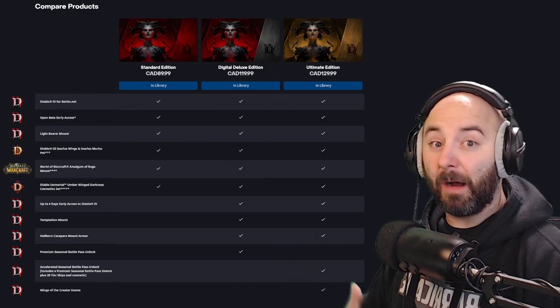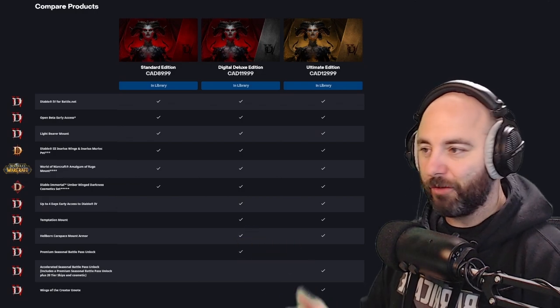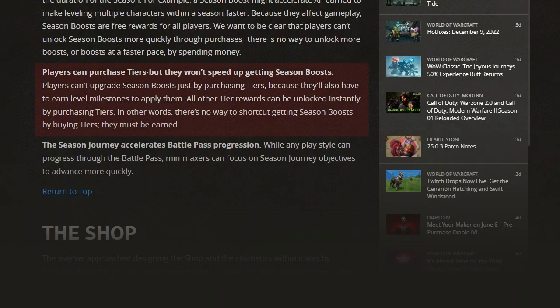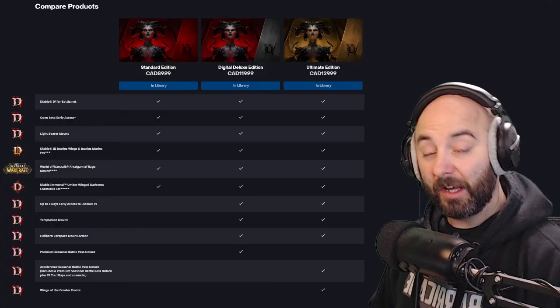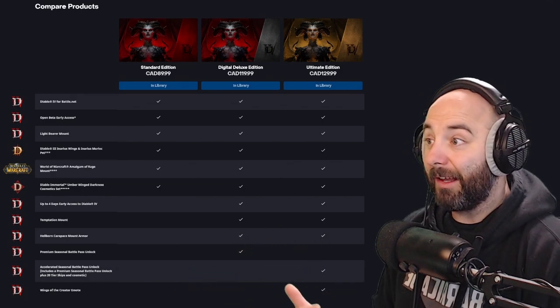With regards to buying everything in the Battle Pass — even if you max it out, you won't just win everything. Players can purchase tiers, but they won't speed up getting season boosts. You also have to earn level milestones to apply them. All other tier rewards can be unlocked instantly by purchasing tiers. So there's no shortcut to getting season boosts — they must be earned. If you want that player power or EXP boost, you have to level your character.